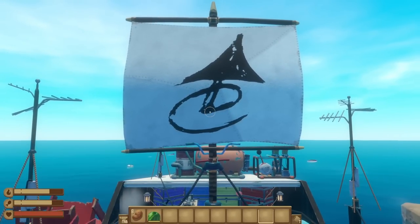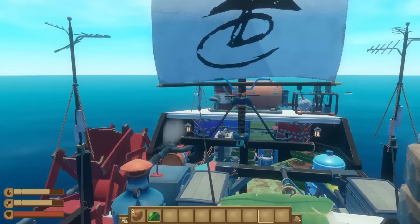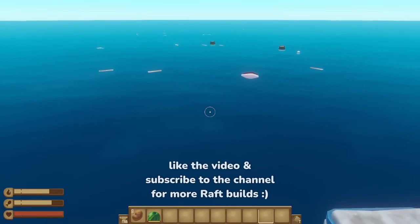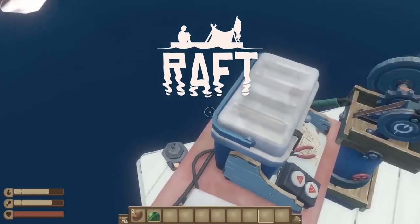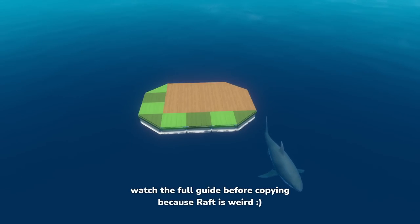That's realistically all I could fit due to the placement requirements of the rest of the blocks, and it kind of resembles a little boat, so there's that too. But if you enjoyed this design and want to see more raft builds in the future, consider liking the video and subscribing to the channel — it really helps me out. Anyway, let's dive into building Raft's smallest functional raft. This raft is weirdly specific in the order that it needs to be built in due to the various blocks' placement requirements, so I would recommend watching this guide fully before trying to duplicate it.